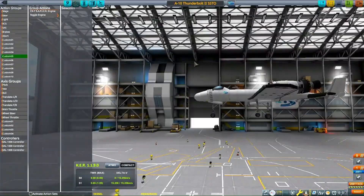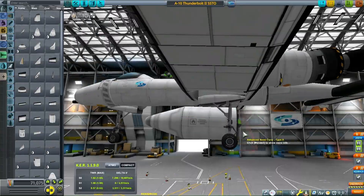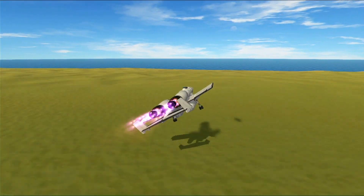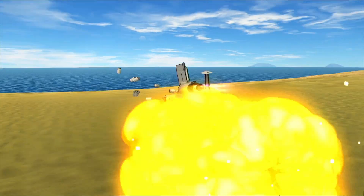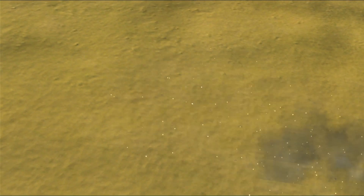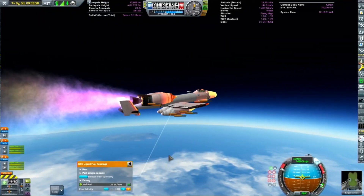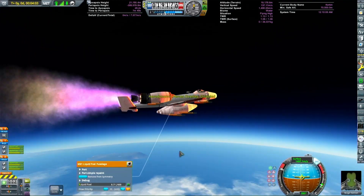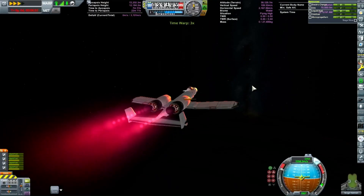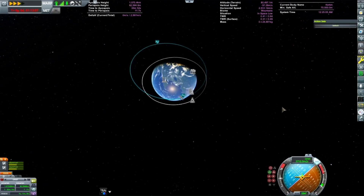Yeah, that didn't work out. But it gave us a chance to add the Brrrt gun back to the A-10. I also added a few drop tanks to this, which makes it kind of an SSTO-int. We added these drop tanks, and they will drop partway to orbit. I did that just to give us a little boost of delta-V.